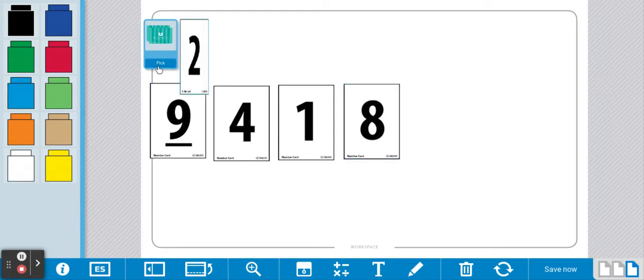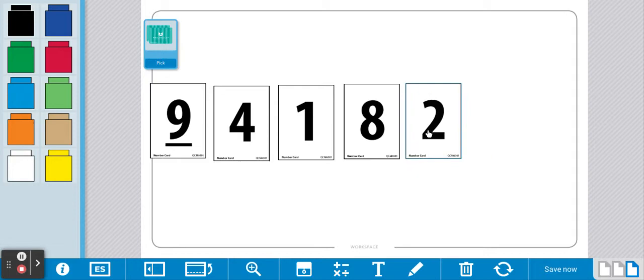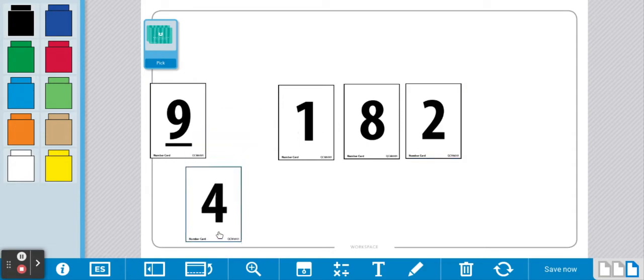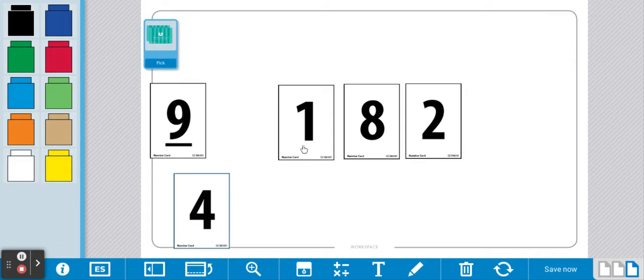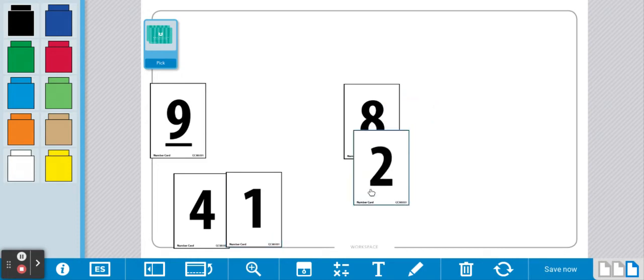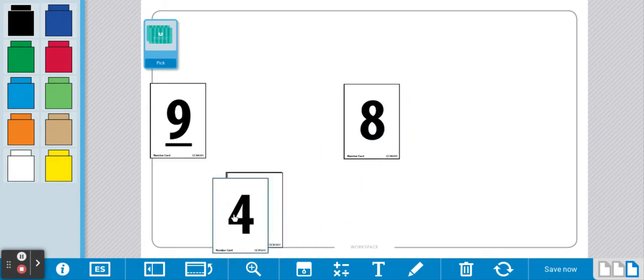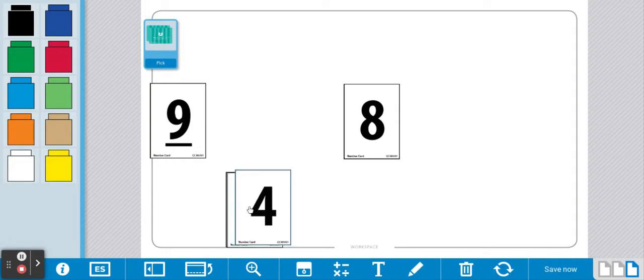Now it's player 2's turn again. Player 2 draws a 2. Looking at the cards: 4, plus 1 is 5, plus 2 is 7. So player 1 is going to take all 3 of those cards — 4 plus 1 is 5, and 5 plus 2 is 7 — because they all add to the sum of 7.